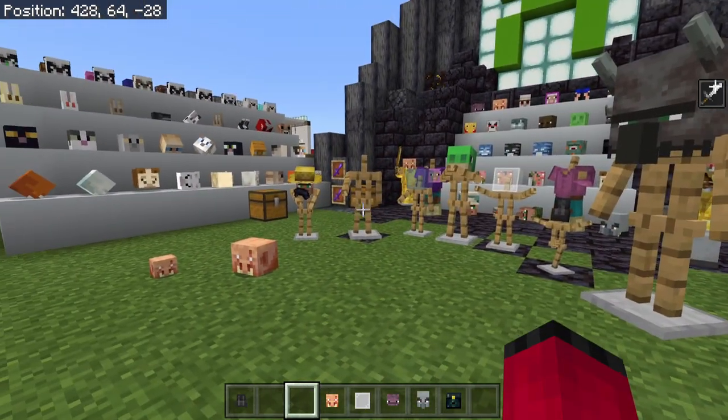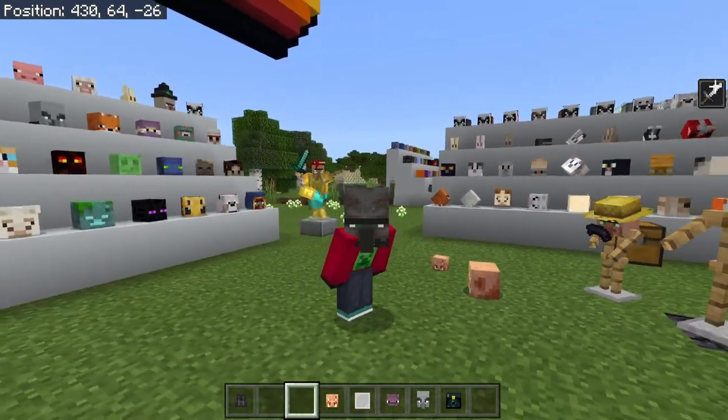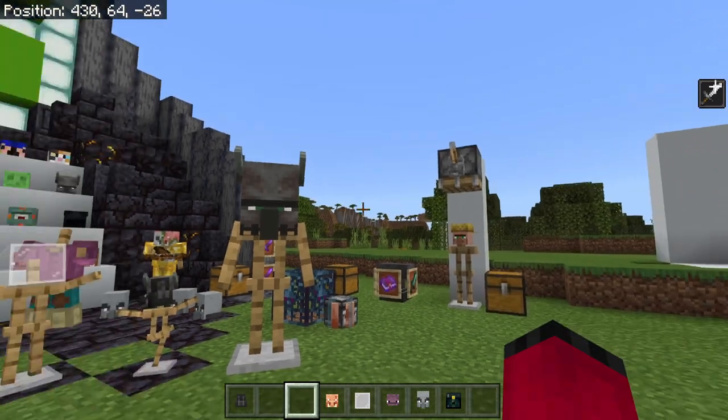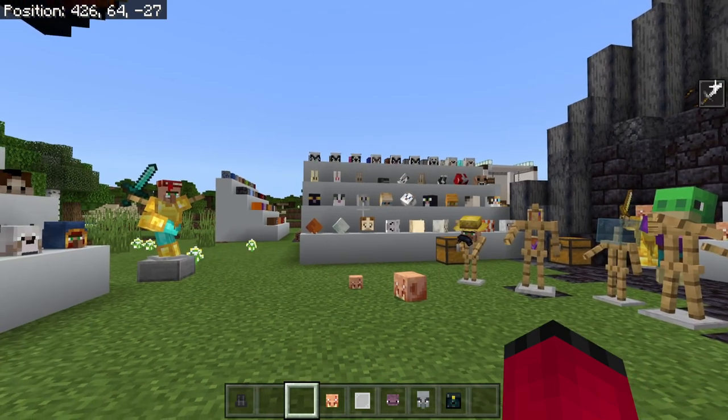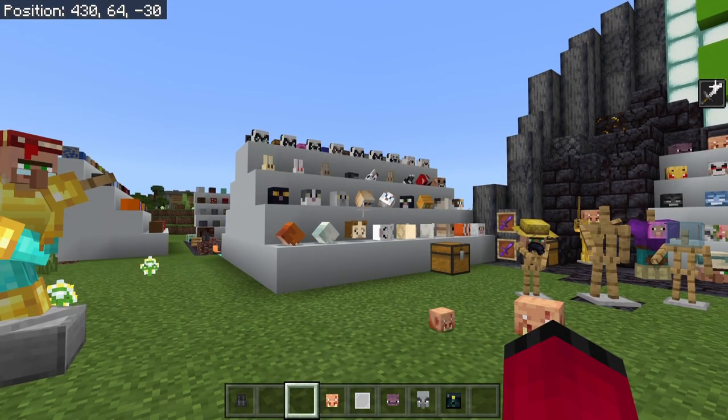So because you guys couldn't make a decision, I've decided for you, and we're going to keep with entities. And I can hear a lot of people screaming about the lag — well, there are hundreds of them in this world and there's no lag at all. You actually need like three or four hundred of these things to really have any noticeable lag.